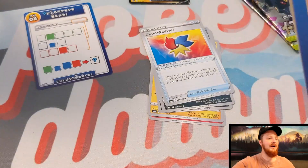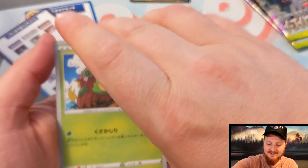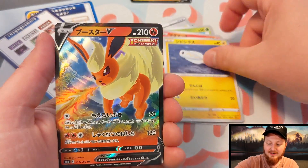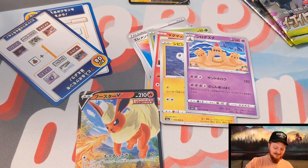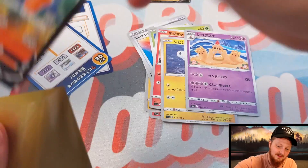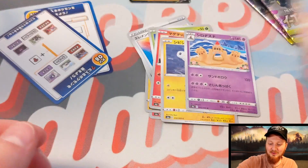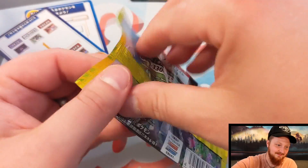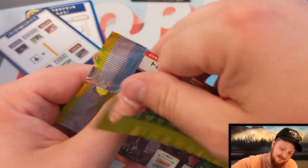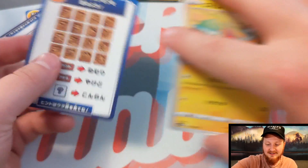This is insane guys! I want to know in the comment section — what is your favorite Eeveelution? I have to know. Mine, like I said earlier, is Vaporeon. Oh nice — a Flareon! That is beautiful, look at that. Oh my gosh. These sleeves are really nice. We might need to put all the Eeveelutions in these — those gold sleeves are beautiful, really really good quality.